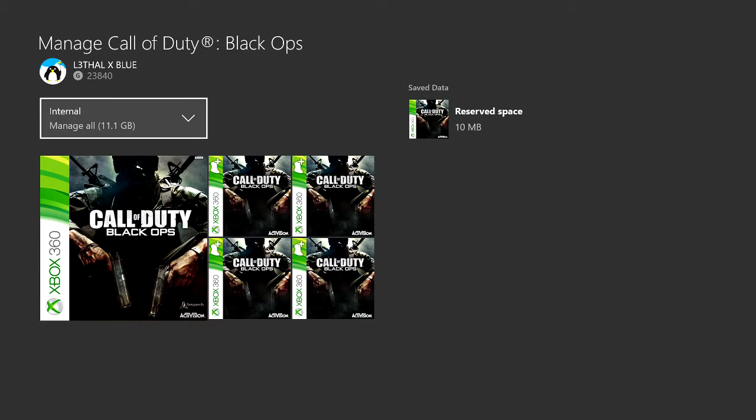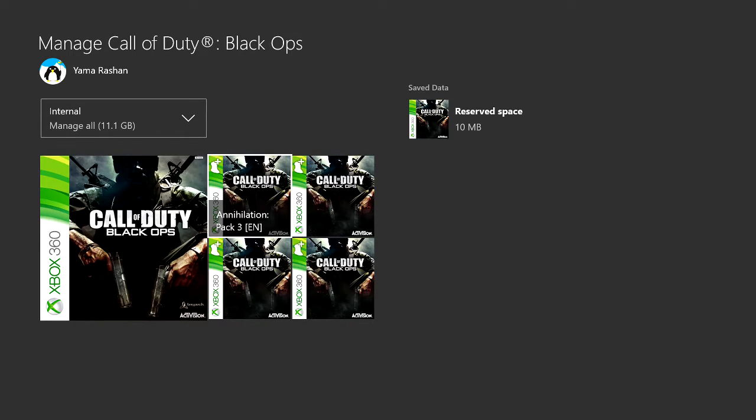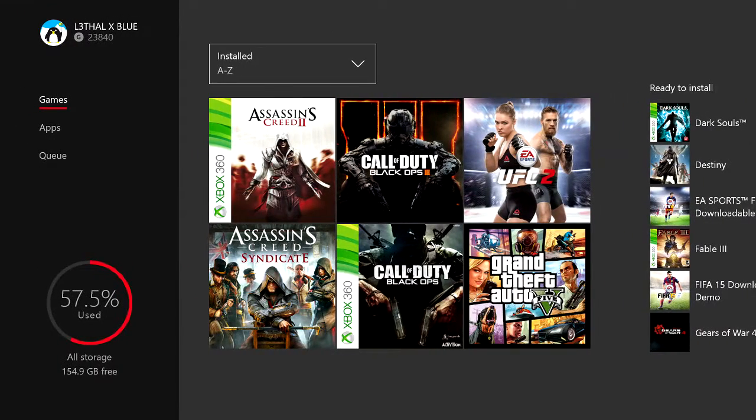Right here to the left — or to the right of this — it's gonna say Install All. It's gonna be like 3.5 gigs. Basically, I think this is the game. The map packs are: Annihilation, First Strike, Resurrection, and Escalation pack. Let me prove to you guys that I actually have them.